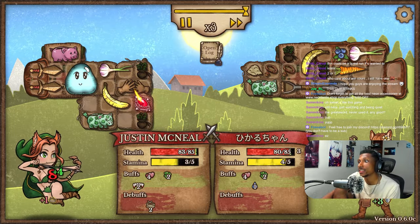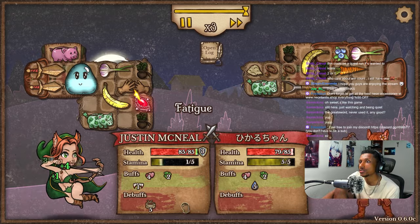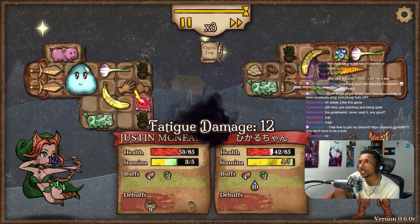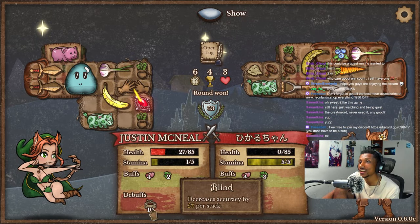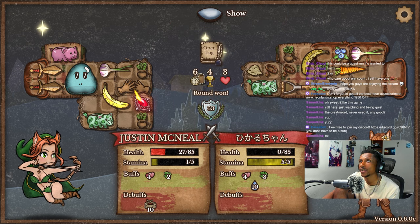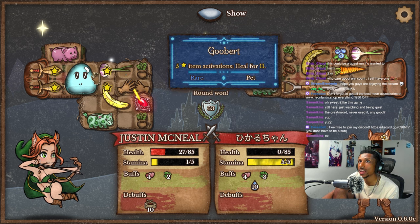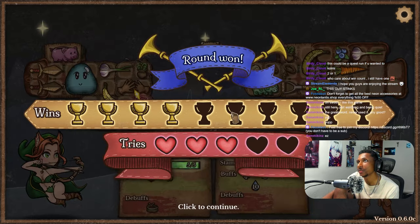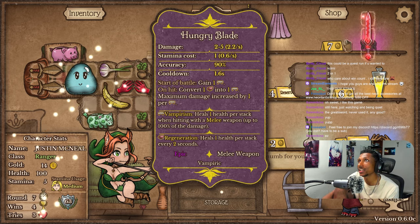This guy has enough — we already got two, there goes three, there goes four. We're not hitting him anymore. The only thing we can rely on is our healing and he dies of fatigue before we do, because we had 10 stacks of Blind. That's 50% accuracy — so we're hitting half the time, there's no way we're going to out-DPS him. The only reason we won, I believe, is because of Goober — mainly because of Goober. We basically just out-healed him and got lucky.